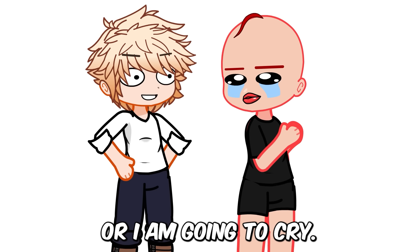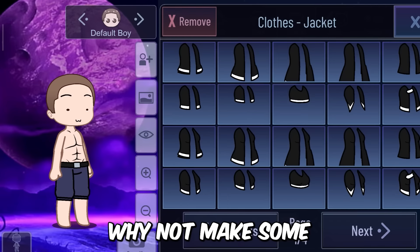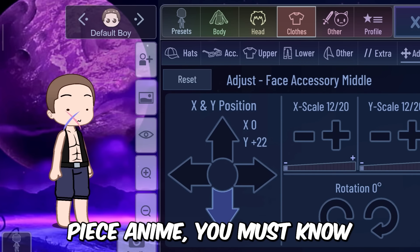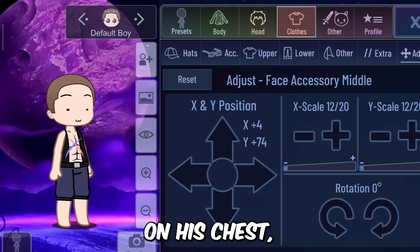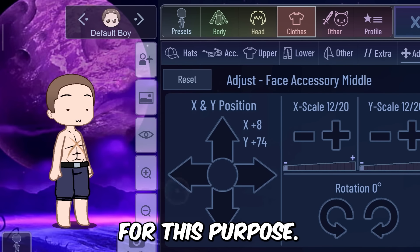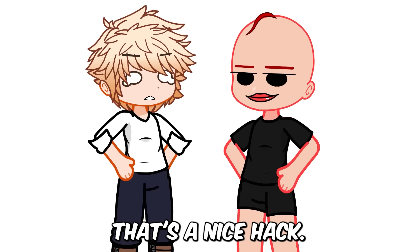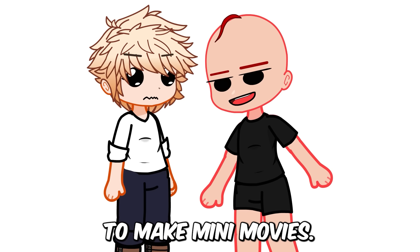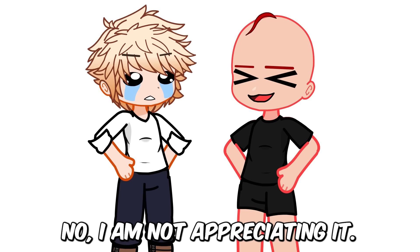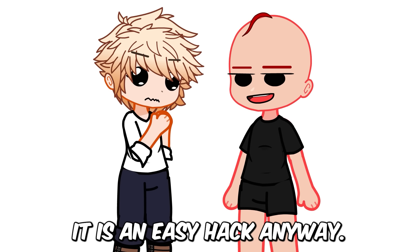Now that we have the body hack, I'm thinking — why not make some iconic anime scenes? For example, if you've seen One Piece anime, you must know Luffy has a scar on his chest, so let's make it. We can use accessories for this purpose. Similarly, you can make a lot of scenes — for example, Demon Slayer. That's a nice hack; I will use this to make many movies.